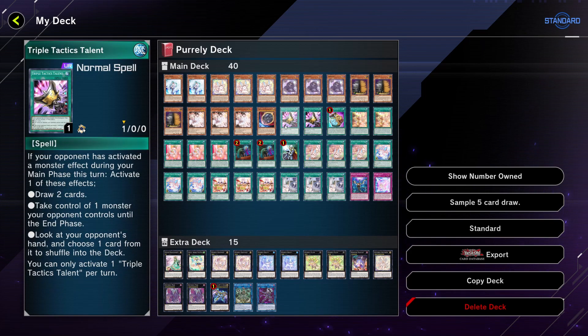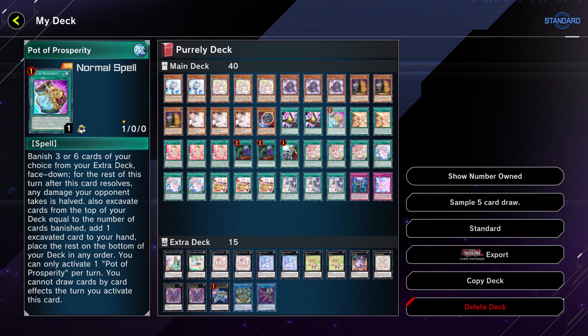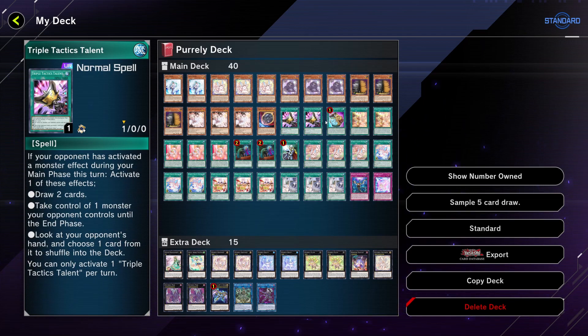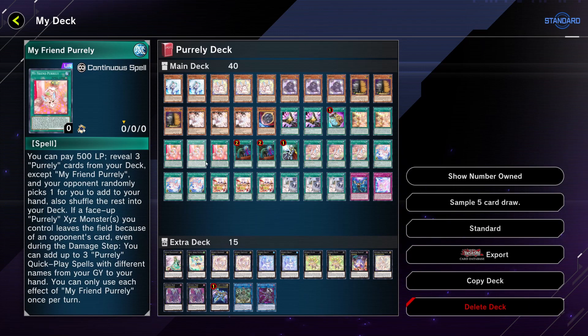Two copies of Triple Tactic Talents — it's just a good choice in case your opponent tries to play during your turn. Pot of Prosperity is there in case you want to search out something specific like the field spell. Then three copies of My Friend Pearly, the continuous spell of the deck. This card lets you pay 500 life points and reveal three Pearly cards from your deck — they don't have to be different from one another, so since you're running three of pretty much everything, you can get out whatever you want.